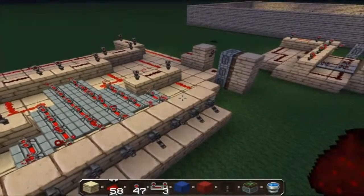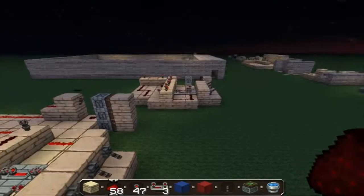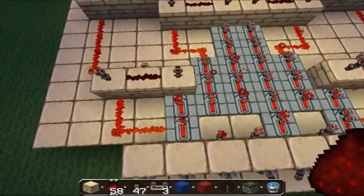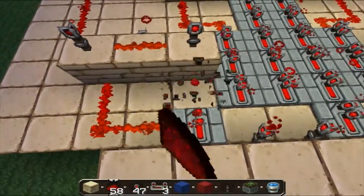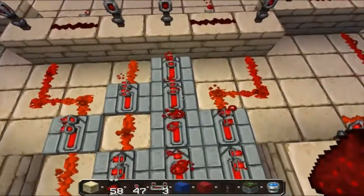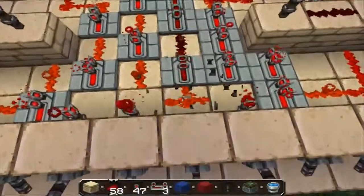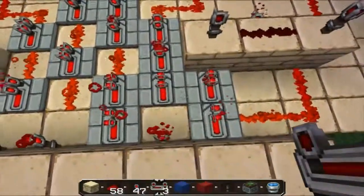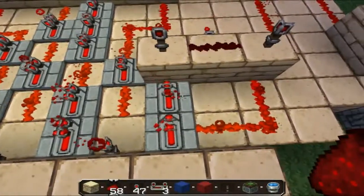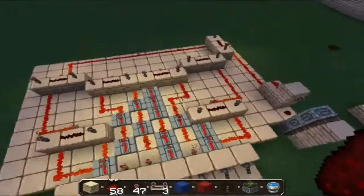I have one last trick before I let you guys go on your own. The way that I save repeaters is, in a checkered pattern, I take out the repeaters and put redstone. This way the redstone does not interrupt each other, and you can actually get rid of some of the repeaters. Just think before you place them and place them in a checkered pattern like so. So I took out 6 repeaters — that's a pretty handy trick for saving your resources.